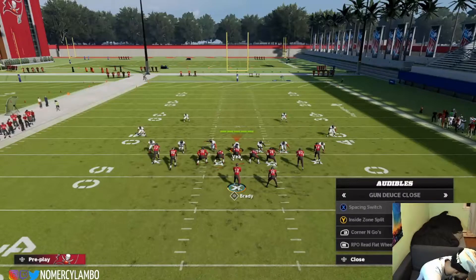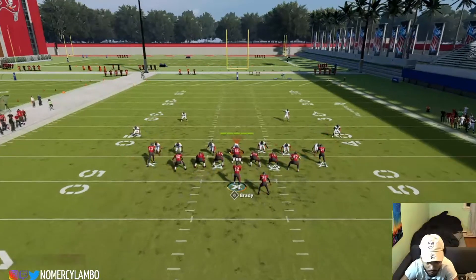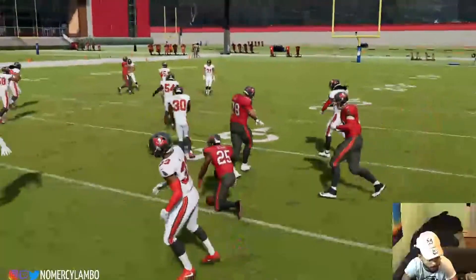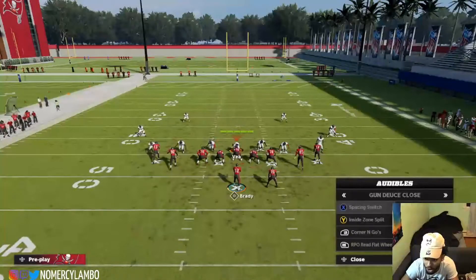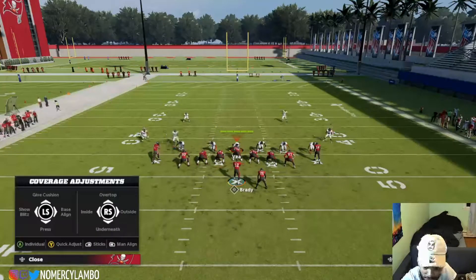All you do - boom - put RB to the right, simple audible down. Something's gonna be open every time for a short route. That's facing switch right there, nice and simple. Corner and goes - this is the man-beating central.